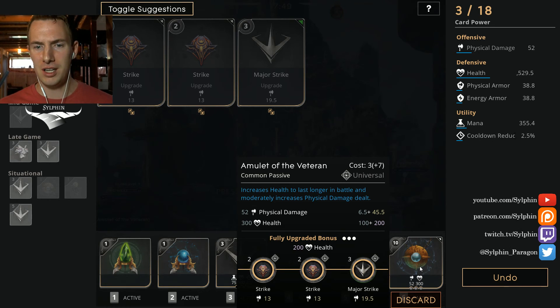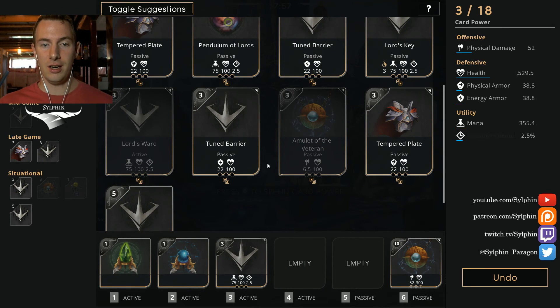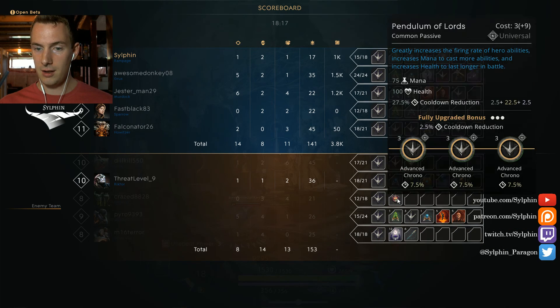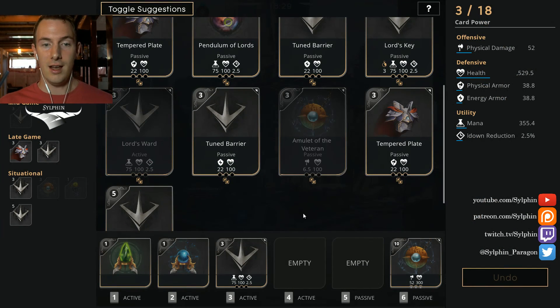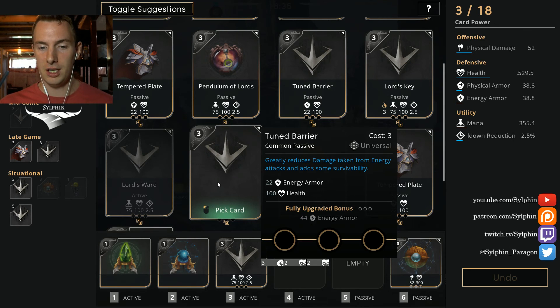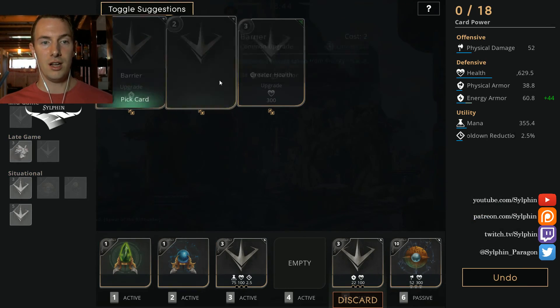We are able to fully complete the Amulet — that 300 health is going to be big in the mid game. Now we need to focus on our resistances: how can we reduce incoming damage? You have to take a look at the enemy team and what kind of damage they deal. Looking at the enemy team: physical, energy, physical, energy, energy — so we have two energy damage and one physical. We need to start with an energy resistance card. These two Tune Barriers both provide that, but this one has more health and this one has more energy armor. We want the one with more energy armor — a quick equip and we start with the Energy Barrier next.